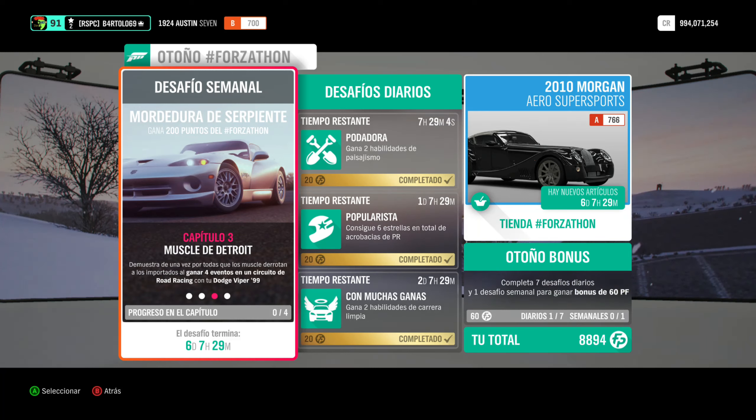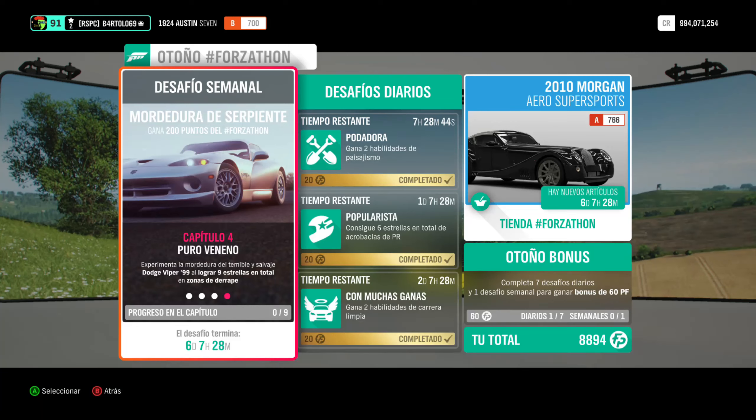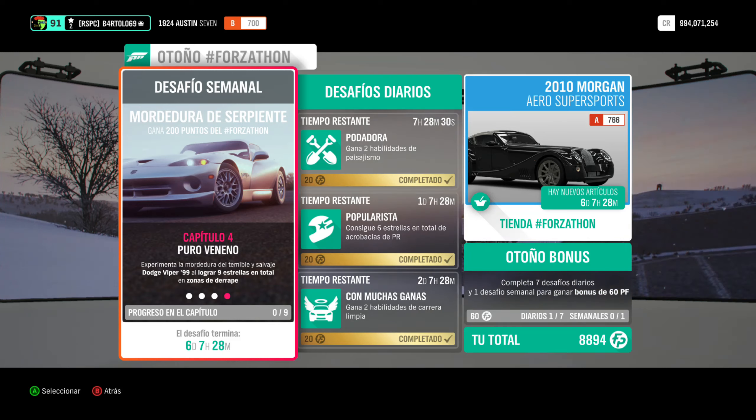Domina sus caballos y logra habilidades de velocidades máximas con el motor masivo V10 de 8.4 litros del Dodge Viper del 99. Yo creo que va a tener que vender el coche para comprar gasolina como tenga ese cacharro. Capítulo tres, más el de Detroit: demuestra de una vez por todas que los más se derrotan a los importados al ganar cuatro eventos en un circuito de road racing con tu Dodge Viper del 99.